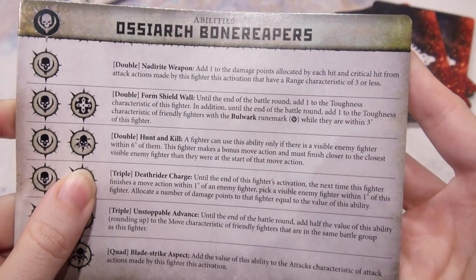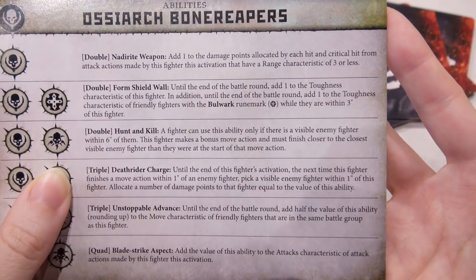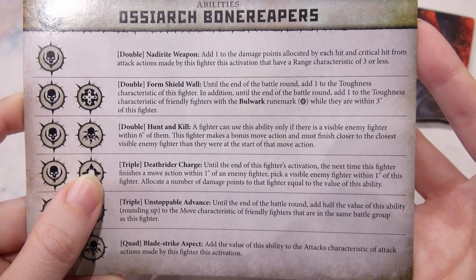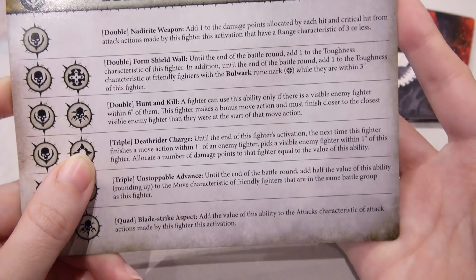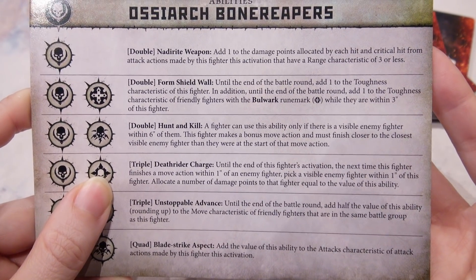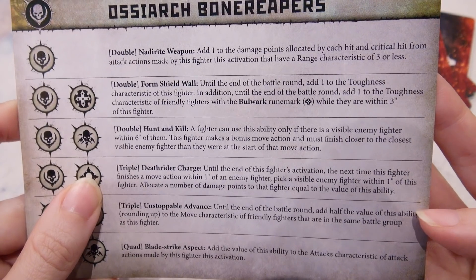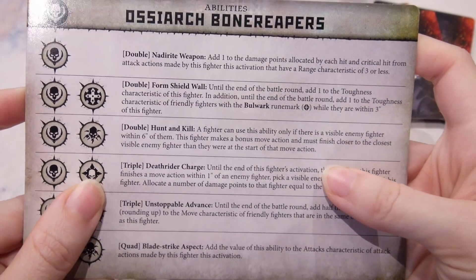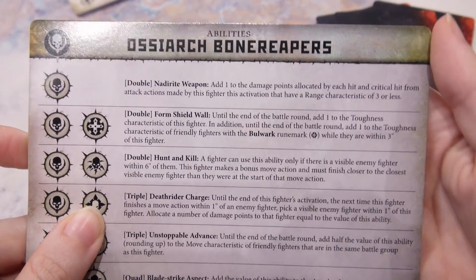Double: Natrerate Weapon. Add 1 to the damage points allocated by each hit and critical hit from attack actions made by this fighter this activation, that have a ranged characteristic of 3 or less. That's nice — add 1 to the damage points, yeah, that's great. That's nasty.